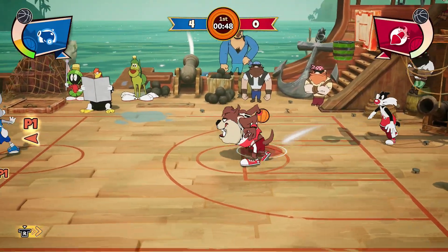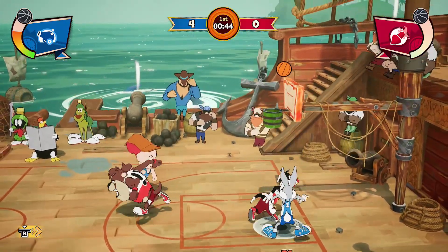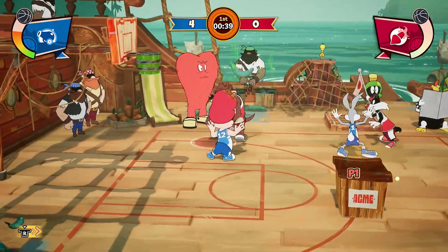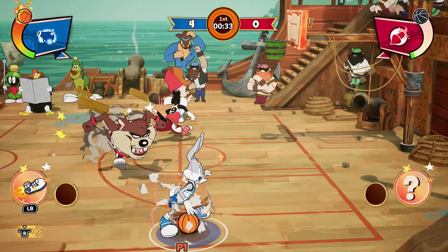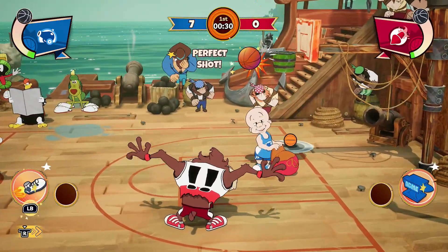When you get to character selection, there is a benefit to picking characters strategically. As you navigate over each of their profiles, you'll see they all have their own individual speed stats as well as strength and intelligence, which is obviously going to come into play in different ways for the different sports.